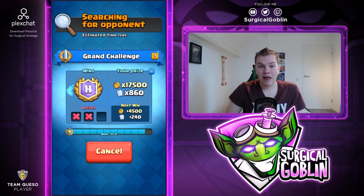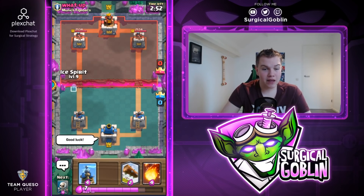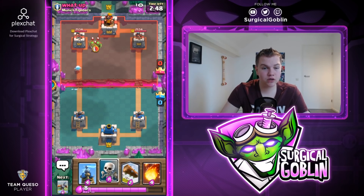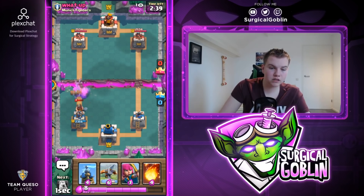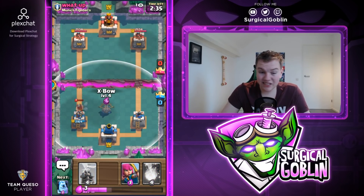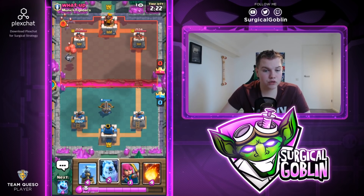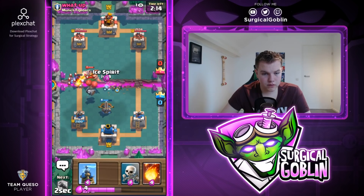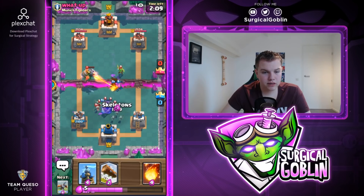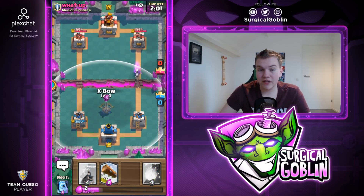11-2 right now guys — let's see if we can finish it off. Searching for our opponent and we right away find the match — facing Munich Fighters. Let's go with ice spirit at the bridge and see what deck he's using. He goes with spear goblins — this is probably miner cycle. I'll go with skeletons and a log on the miner and his spear goblins. Let's go with a defensive xbow — his deck doesn't have a big spell, so for him it will be really annoying to deal with the defensive xbow.